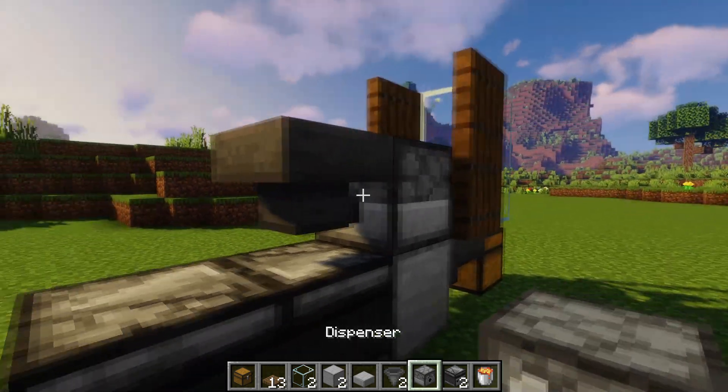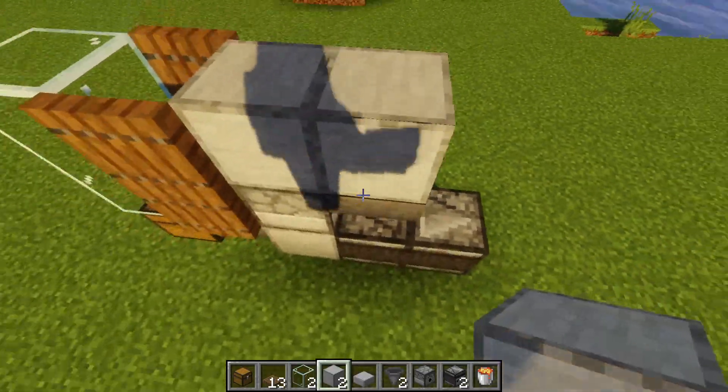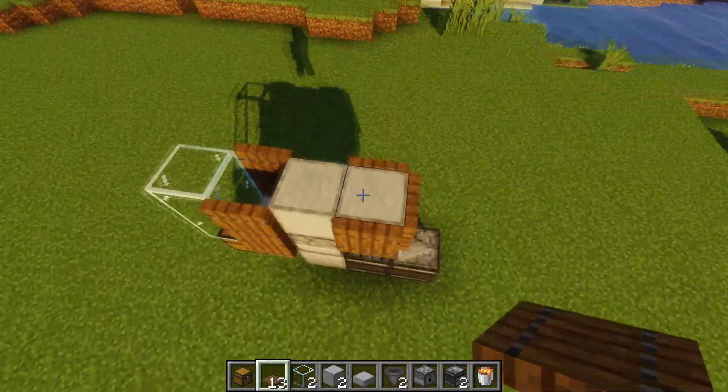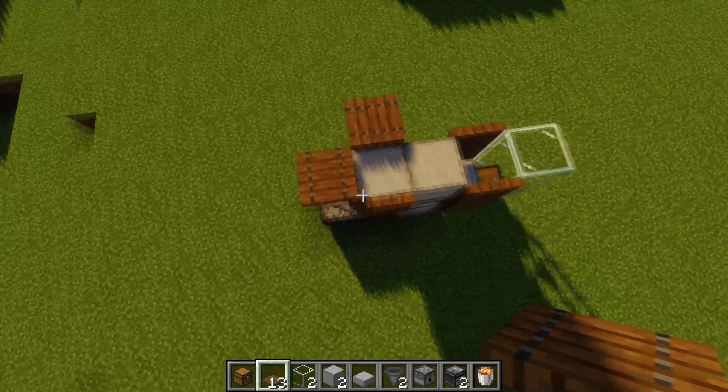Place a hopper going into the dispenser, then place a block on top of the dispenser and a temporary block on top of the hopper. Place three trap doors all around the block and activate them. You can also place this one higher, which is recommended, because this is the room where the chickens will be.